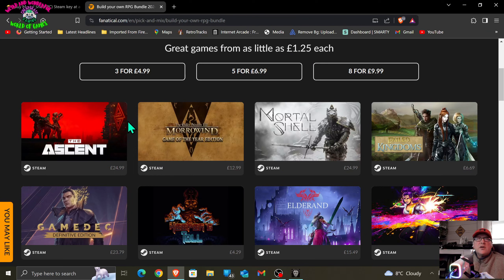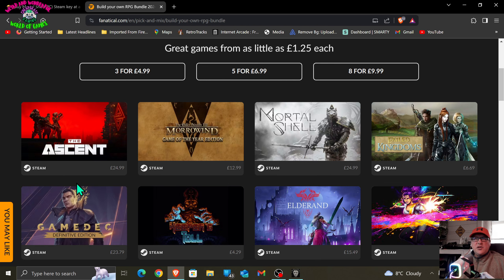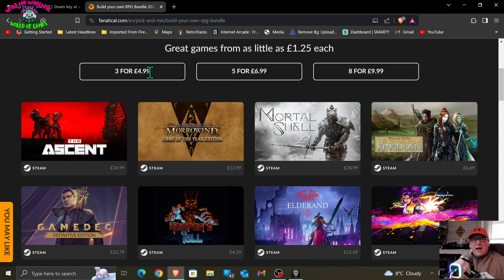Right, let me start again. If you didn't see yesterday's show, I had The Ascent — it was part of it, and it's part of this deal. That was a cyberpunk dystopian twin-stick shooter RPG — big mouthful, very good game, phenomenal actually. Also on the same deal is Mortal Shell. So you can get The Ascent and Mortal Shell and one other game for five pounds — works out about one pound 68.